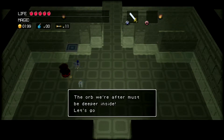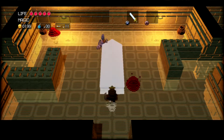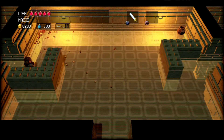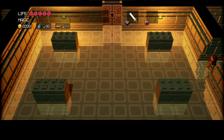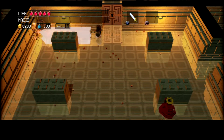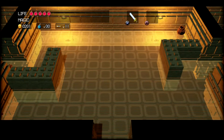The orb we're after must be deeper inside, let's go! I just did Puzzle Solving 101. How about that lighting change? You can now see how extraordinarily broken the sword is when it's long like this. A word of caution regarding the jars when your sword is like this — you don't want to go breaking stuff and then be like, oops! Broke the jars and wasted the apples in them. Now I have nothing to restore my health with. That's bad!